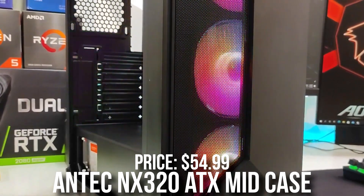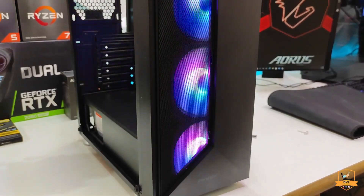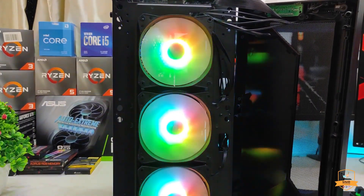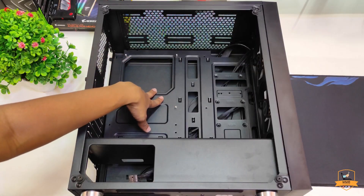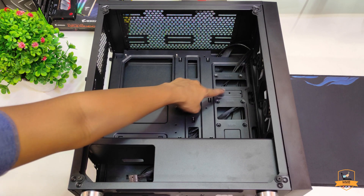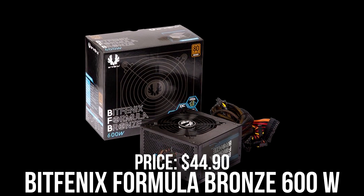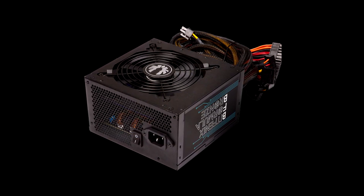For the case I picked the Antec NX320 — a beautiful looking case for about $55, almost the same price as the other case. If you like this one better, you can put it in all the builds, even the $350 build. It doesn't come with an exhaust fan, but you can add one for around $8 if you want. For the power supply, the BitFenix Formula 600W 80 Plus Bronze — way more than enough and 80+ rated for this build.